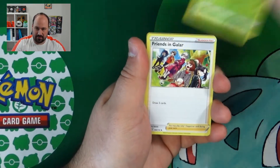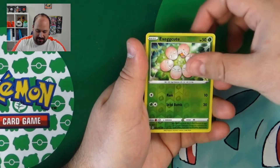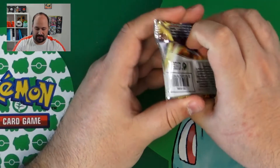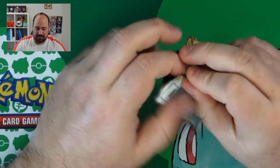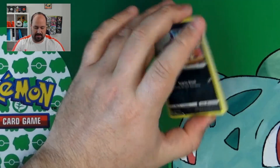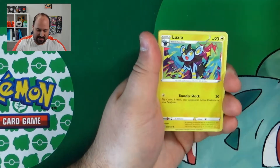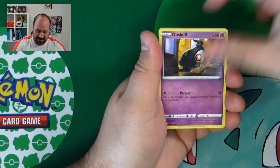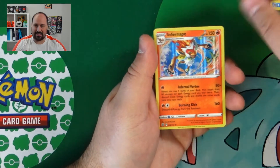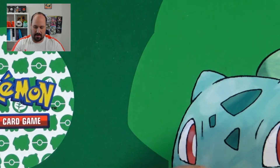Our first rare was the Full Art Lumineon. Let's try to guess which ones are the others. Exeggutor Reverse and Mothim from this Booster Pack. I hope to find at least a Charizard — it doesn't matter if the Rainbow, the Full Art or the Alt Art. I want to pull a Charizard this time because I never pulled a Charizard from a set. Duskull, Sneasel, Corpish, Magmar, Magma Basin Reverse and Infernape Holo. This was missing — it was the last holo that I missed for my Master Set.